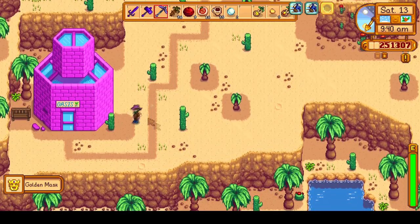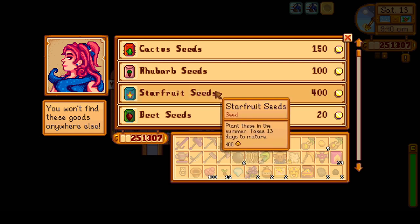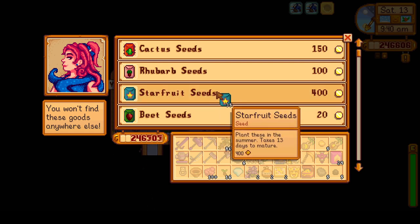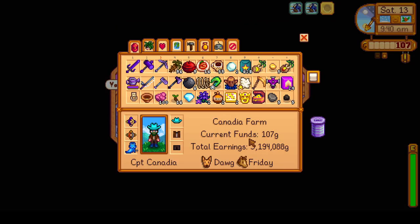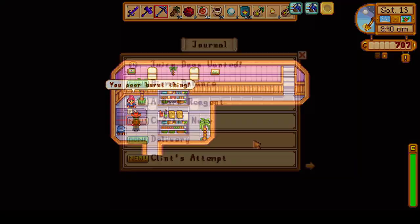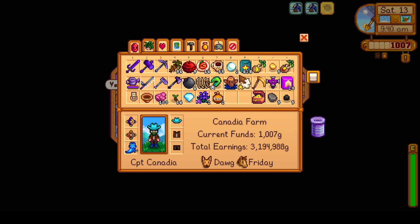After Clint's, I warped to the desert and dug up any artifact spots, and now we are heading into Sandy's Oasis to spend all of our money on starfruit seeds. We'll just go ahead and buy as many as we can, as it is okay to have extra, since we'll keep needing to replant them every harvest at Ginger Island. This is our first harvest of starfruit at Ginger Island, and it should be under 628 seeds, so we should have plenty to replant.